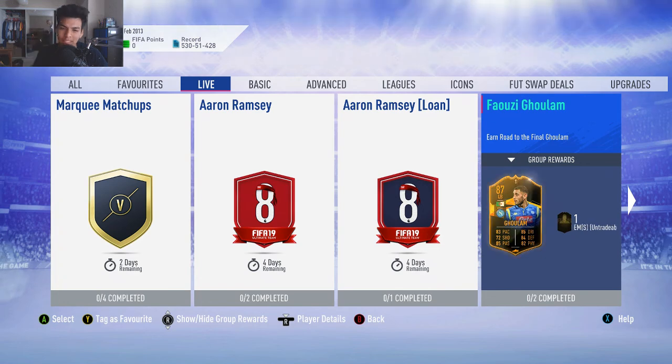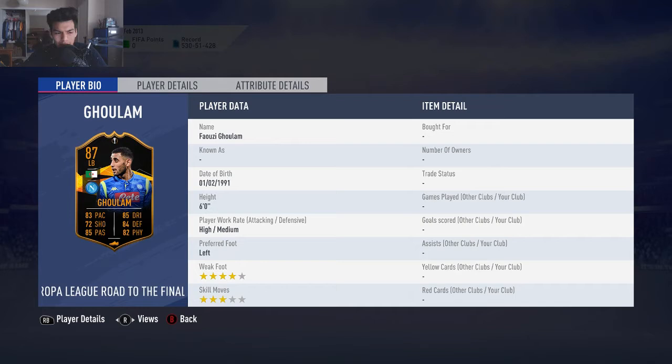What is up guys and welcome back to a brand new video. Today we have another SBC cheaper solution for you guys — the 87-rated left back Europa League Fauzi Lulam. Six-foot tall, high/medium work rates, three-star skills — all-around great card.